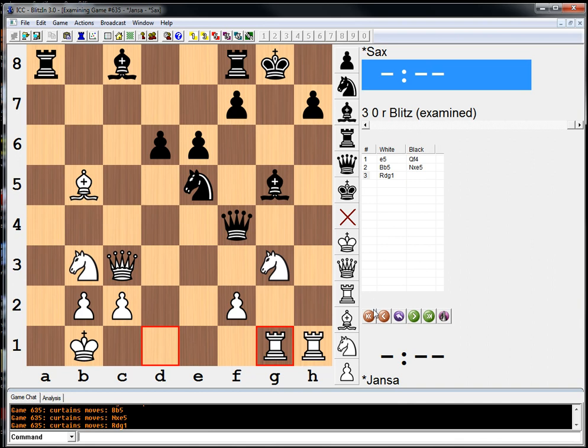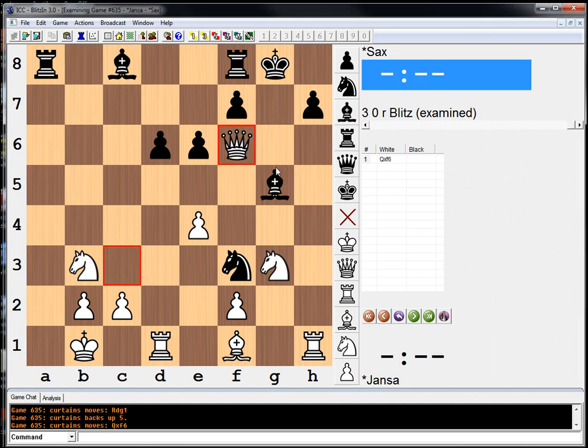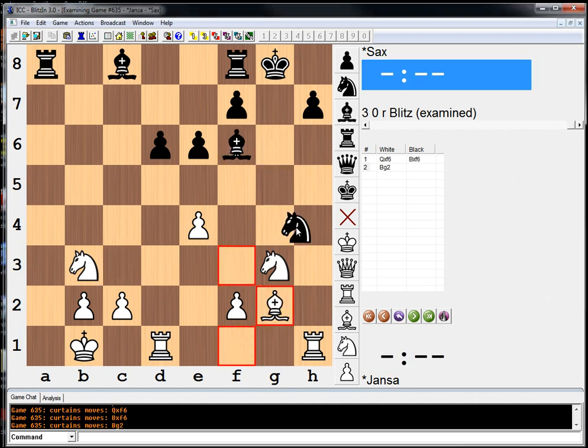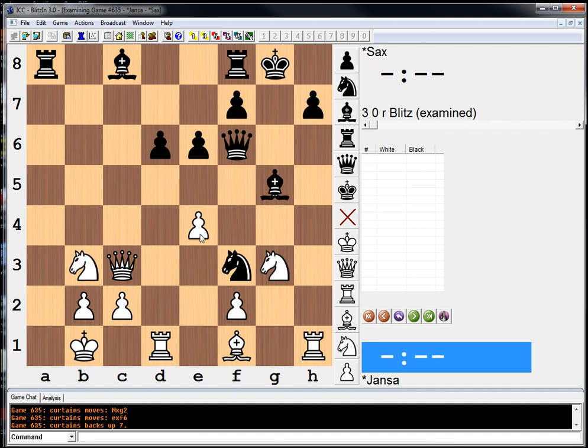Whereas after queen takes queen, bishop takes queen, Houdini believes we have a nice clear advantage after e5. This position is just nice for white — we're attacking this pawn, restricting the king, and threatening ideas like rook g1, and if the knight moves, discovered checks with our knight. If you guys got this right and saw why e5 was not that great, you get many gold stars. Big props to anyone who saw this move and didn't play it because of queen f4.